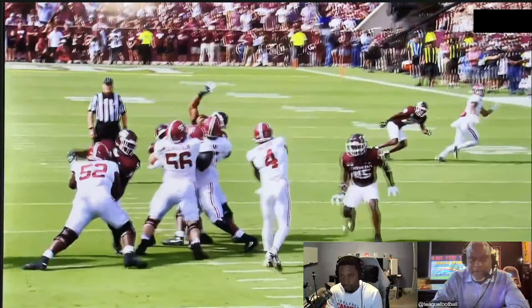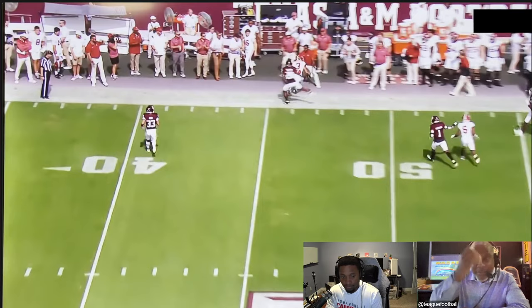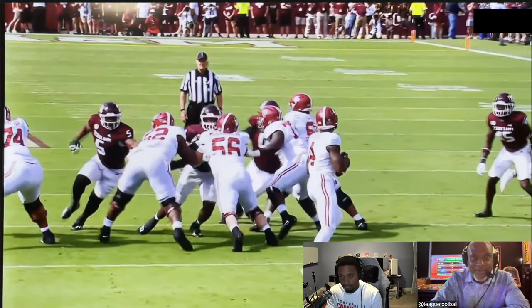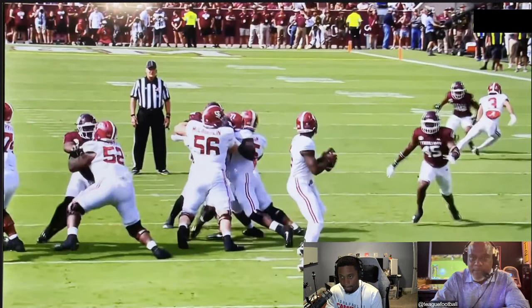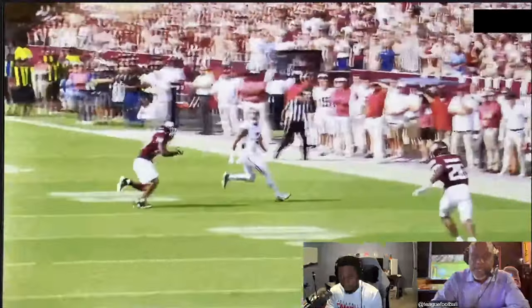Before we move on, go back and look at those linemen up front. We're talking about the route, but these guys do a four-way or three-way pass off. Look at number 52 — he's finding a looper coming all the way around. Amazing job by the offensive line. Jaylen Milroe, if you look at the back of his head, is looking left to help that wide receiver, then at the last second you can see him look right and fling it out to Burton — even with someone coming down at him. That's a pretty doggone good play.